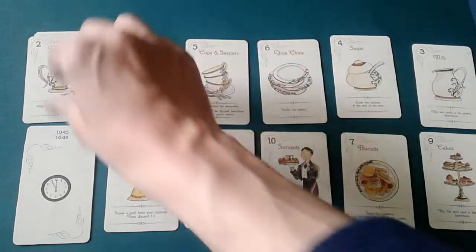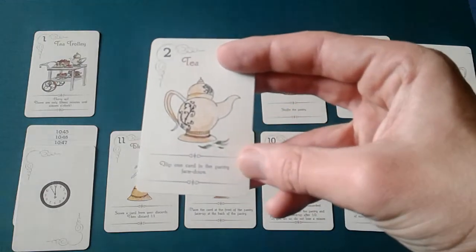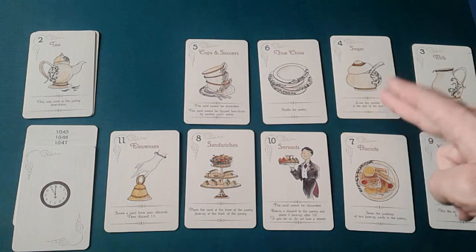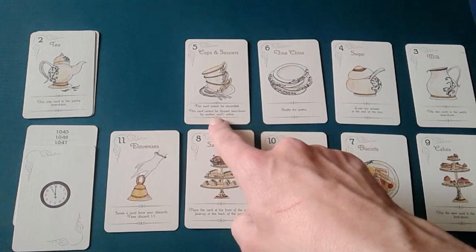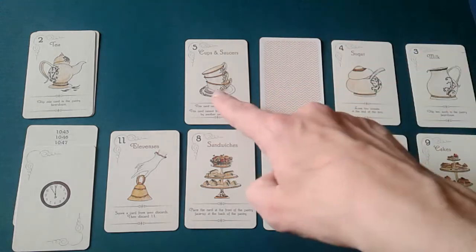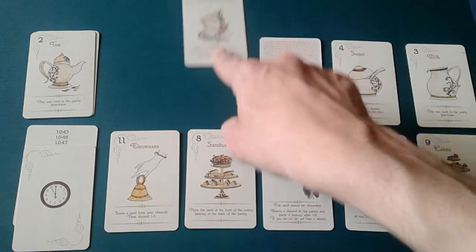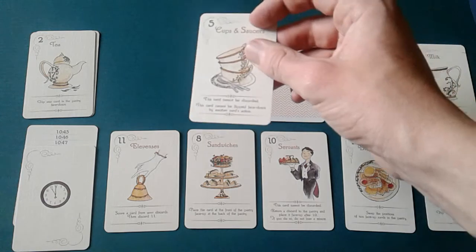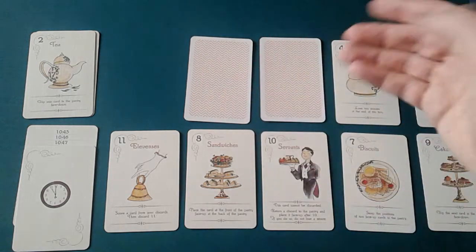We already moved number two to the front, costing a minute. Now we score it, which also costs one minute. When we score a card we do the action on it — it says flip one card face down. The next card we want is the three, but this card says it cannot be flipped by the action of another card. Card five cannot be discarded — you can flip it face down but using it does nothing, so you lose a minute.